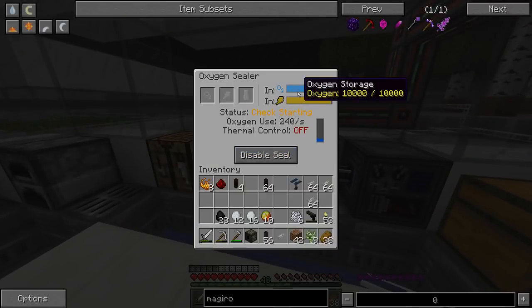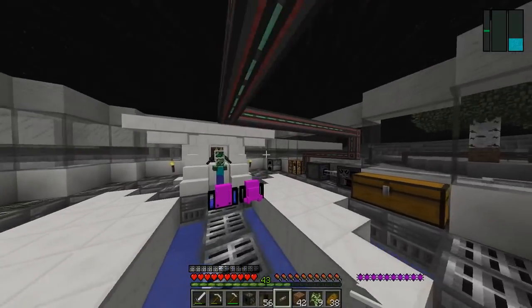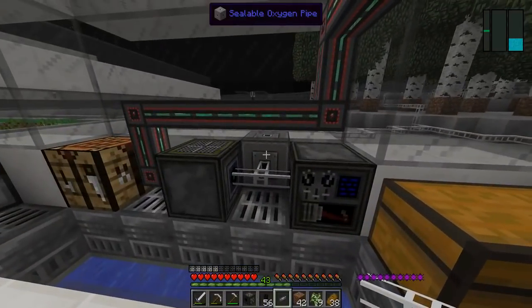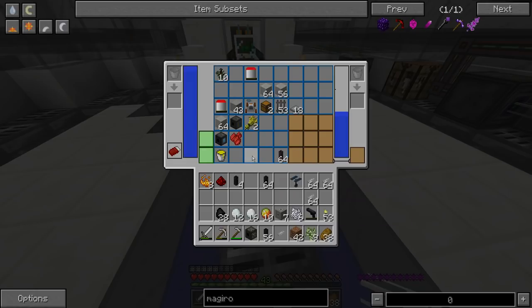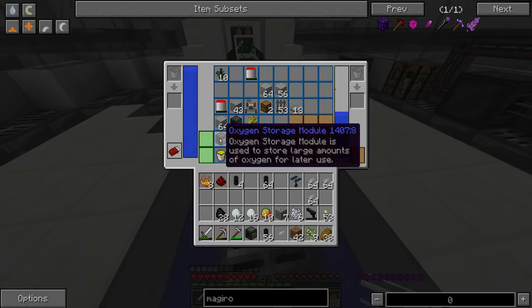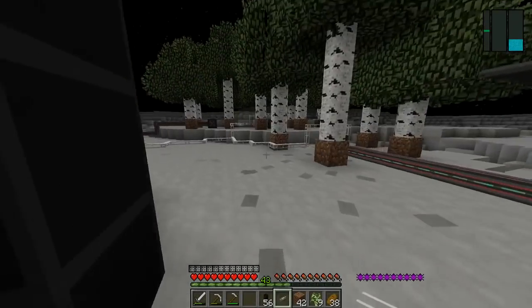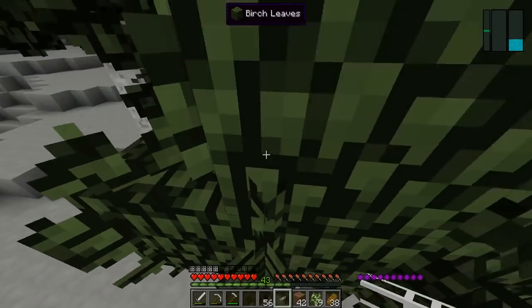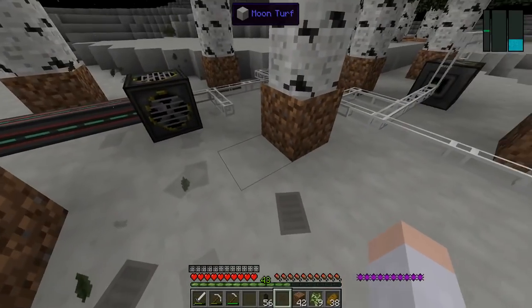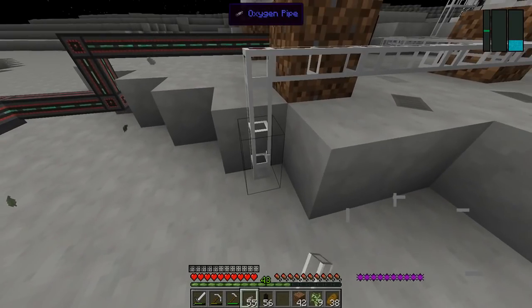It's a hundred percent sealed. I don't understand, it shouldn't be too big. I don't see a hole. Does anyone see a hole in here? I don't see a hole. We have oxygen pipes — yes, we do. Oh, oxygen sealers. Okay, we'll fill up the farm first because that seems right. We connect these all just in case it means we can get more oxygen — probably not, but just in case. There's always a chance.